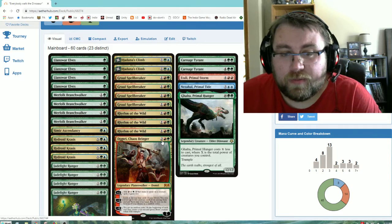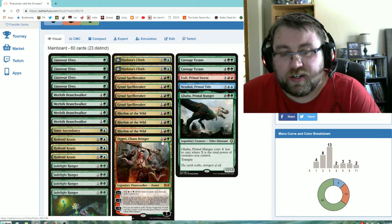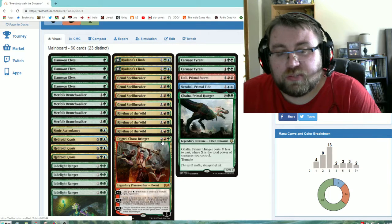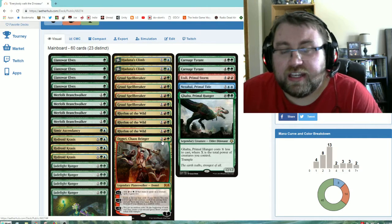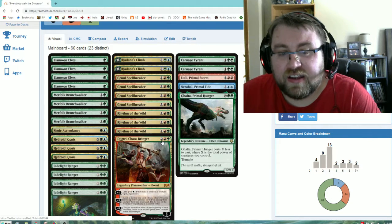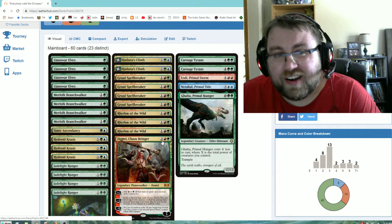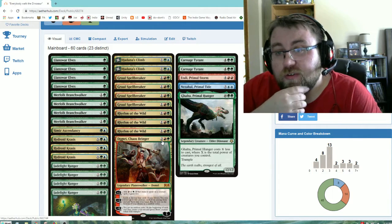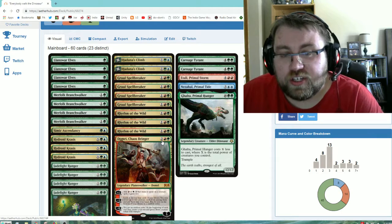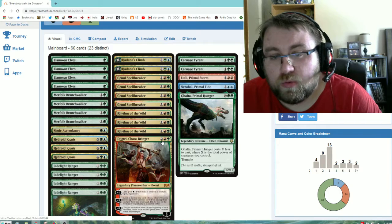We also have as a two-of Domri Chaos Bringer, a powerful planeswalker for these deck archetypes. The plus one lets you add an additional mana to get bigger creatures out earlier and gives them Riot, which is nice. The minus three helps dig into your deck and fill your hand with creatures. Even the minus eight, while hard to reach in competitive or 1v1 ranked magic, pretty much wins the game under most circumstances.